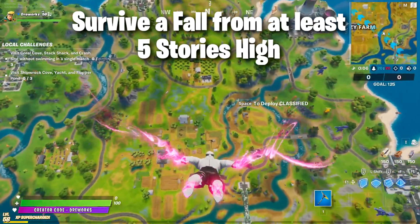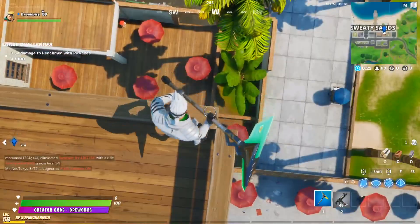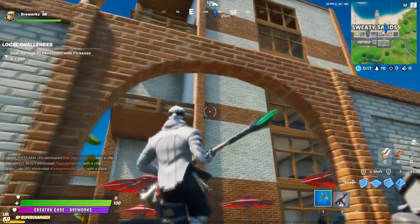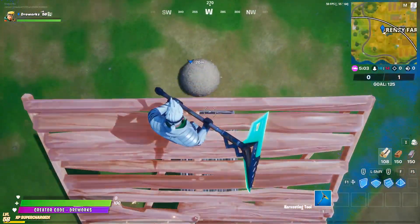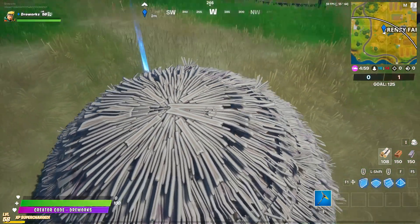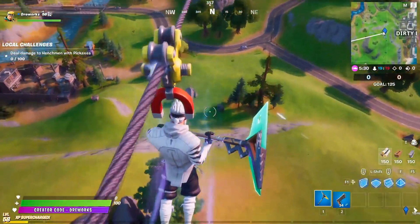For this I had many ideas for doing the challenge quickly, so I tried to jump off the top of the 5 story house in Sweaty Sands, I tried to land in a haystack, and I tried to jump off a zipline.